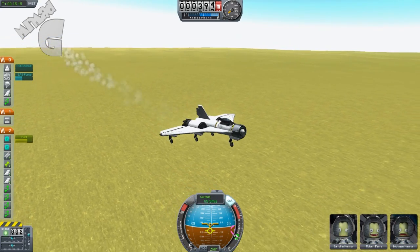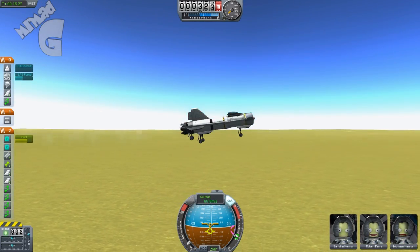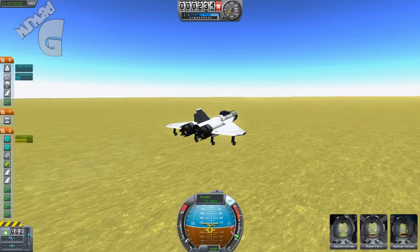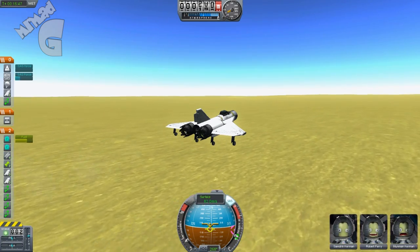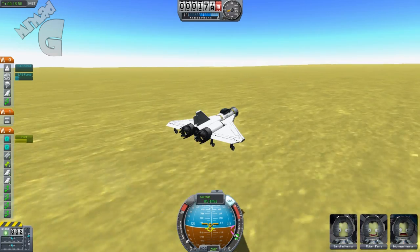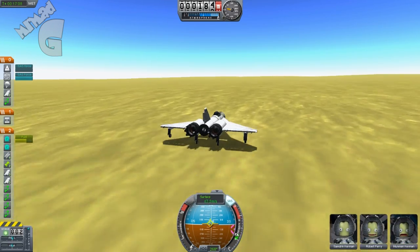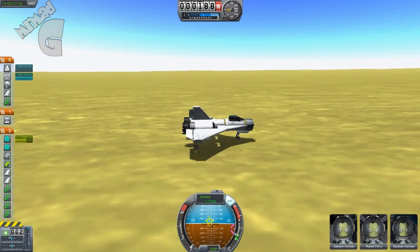Watching the vertical speed meter on the descent. Coming down a bit fast — a little more throttle just to keep the nose up, then straight up, drop, cut engines, apply the brakes — tap them. Yes! Successful!